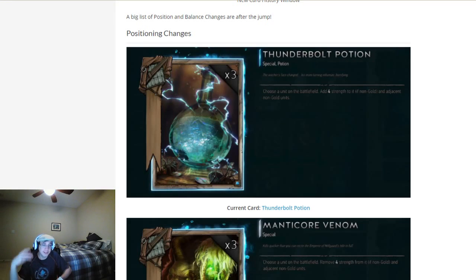Positionally speaking, let's say I get ten Harpy's eggs on the board and then turn them all into Harpies with a Celandine Harpy. I can't get a bunch of points from a Thunderbolt Potion just because I have all those Harpies on the board. This puts an upper bound on Thunderbolt Potion — it can only do a max of 12 points, though they might tweak that a bit. Manticore Venom is the same; it can only do a maximum of 12 points now that it's been changed to fit into the positional logic.